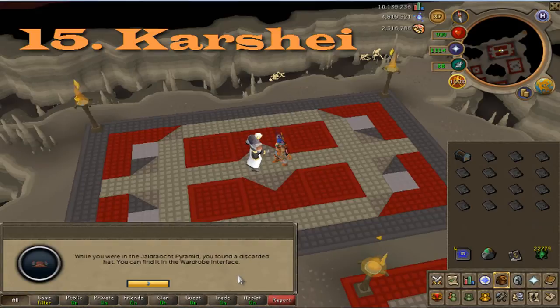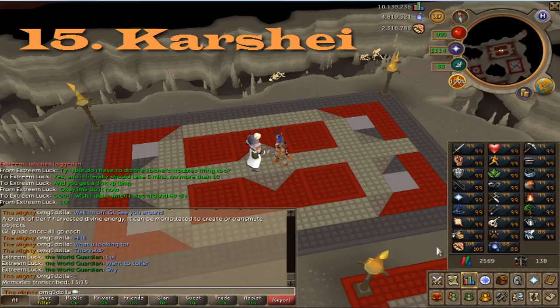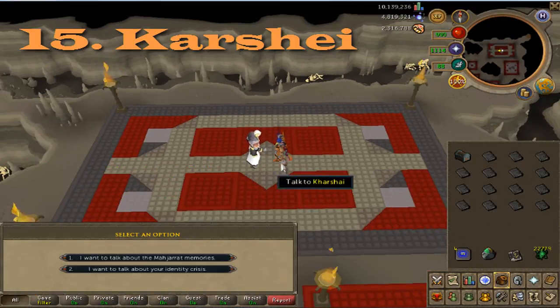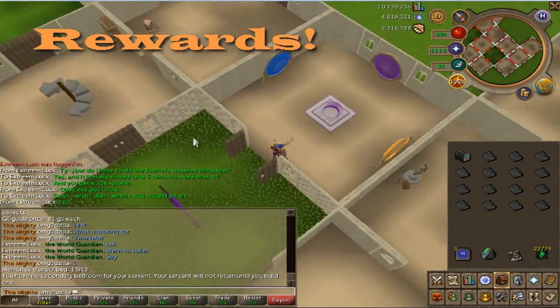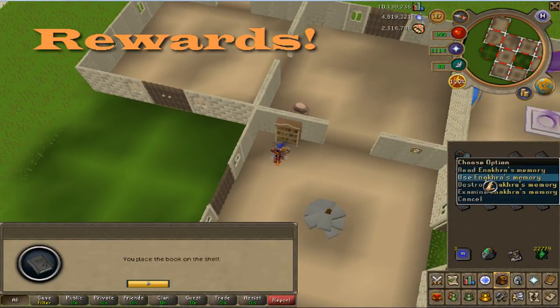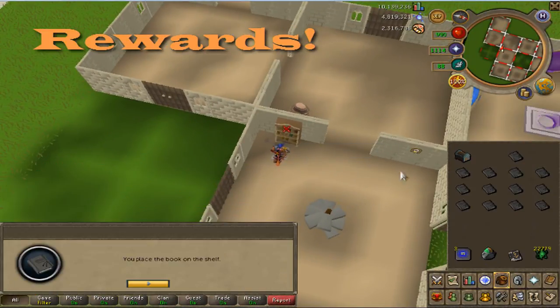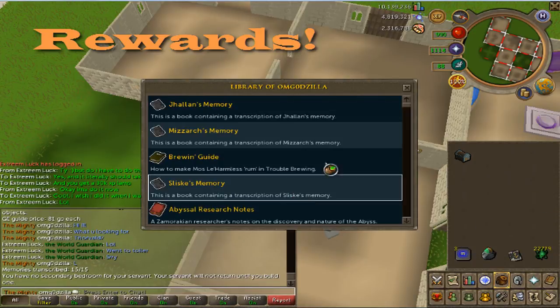With all of the books you got, they're going to take up bank space. If you want to read them, go for it, but to free up bank space we're going to put them in your bookshelf in your player owned house. Over the course of the quest you got 375,000 divination experience, and once you finish the quest you get a bonus of 150,000 divination XP — though you do have to do the divination training to get that bonus. Other than that, you've unlocked two new titles: Pontifex and Legatus. You also have access to a tiny Lucian pet, and one more cosmetic override added to your wardrobe.